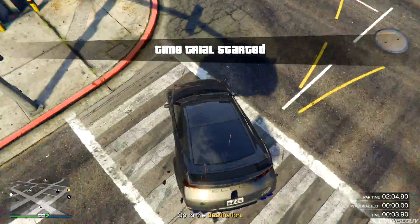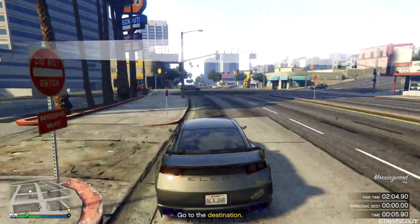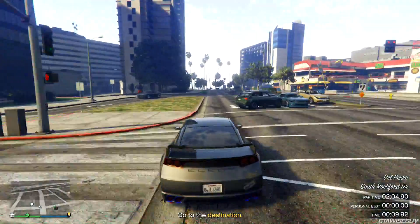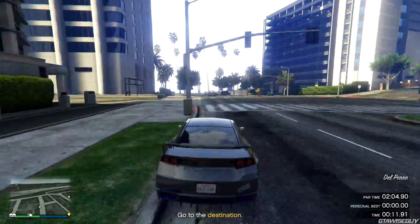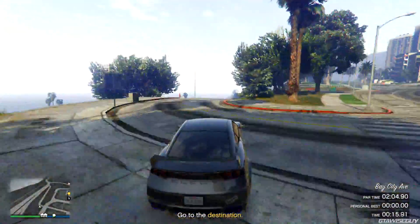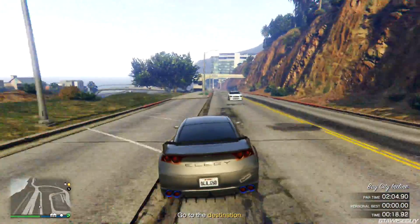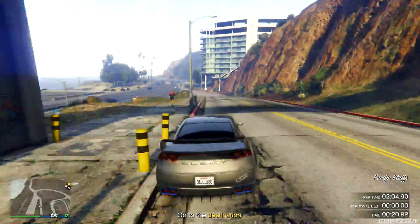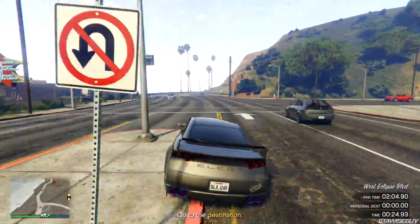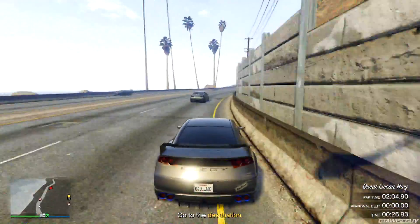Starting the actual time trial, going over the ramp, you want to hit your back end on the traffic light — it'll give you a boost when you land, the revs will kick up and you'll gain a speed boost. Curb boost all the way down to the bottom, tap your brakes going around the corner for some extra stability. That car there will always spawn — that is a spawn location every time — so go in between the curb and the car, curb boost all the way down the hill. At this point you want to be at about 25.5 seconds when entering the highway.